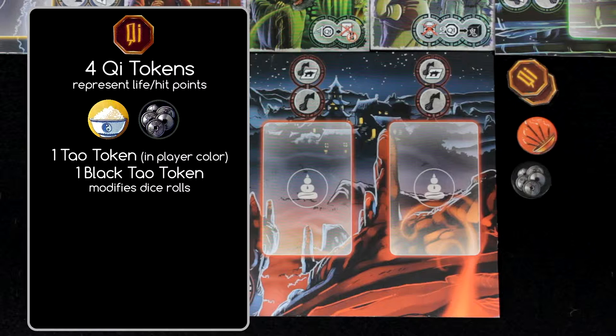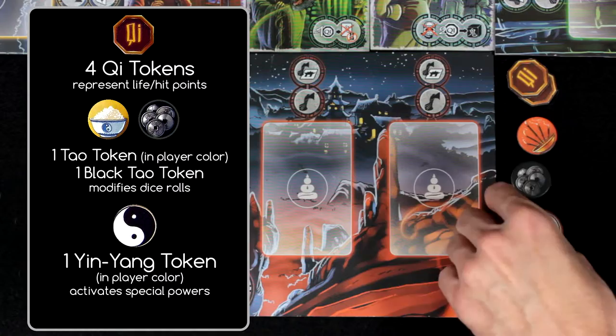Each player also receives 1 black colored Dao token. These tokens are used to modify dice rolls when attacking ghosts. Additionally, each player receives 1 Ying Yang token in his or her color. These are used to perform certain special actions. More on this later.